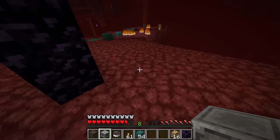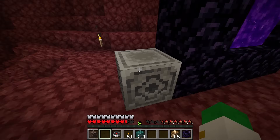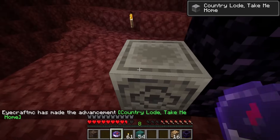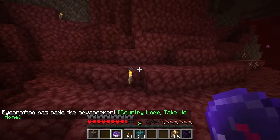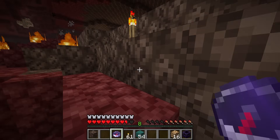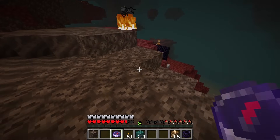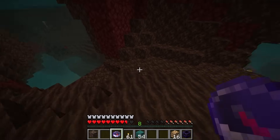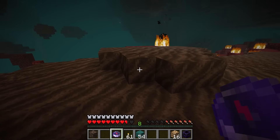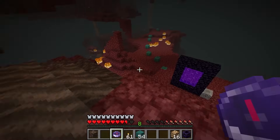A lodestone, added in the nether update, is really great for finding your way. It works in any dimension — place one down, right-click on it with a compass, and you'll have a lodestone compass that always points to the lodestone no matter where you are. The lodestone is crafted with chiseled stone and a netherite ingot, so it's not the cheapest item, but it's certainly useful in a late-game world or when you have good netherite and don't want to lose your way.